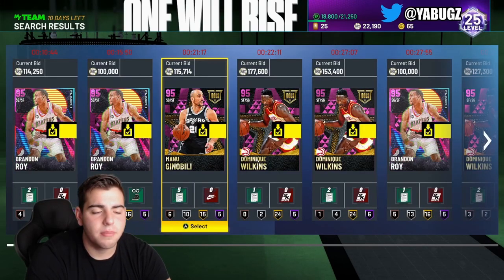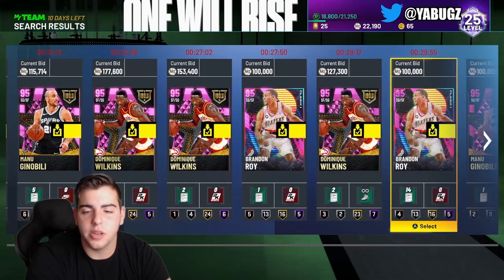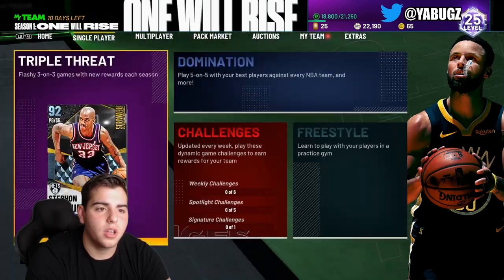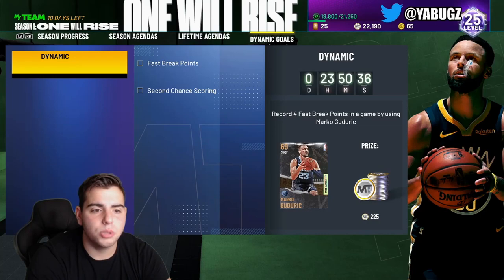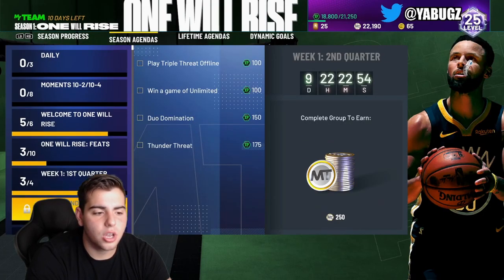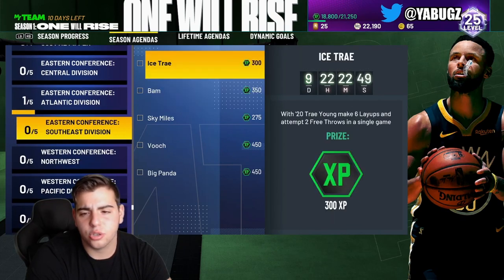Brandon Roy is a good time to sell. For Manu Ginobili, I would wait a little bit longer — we're not getting Idols this week, which means Manu has been out of packs for a very long time, so his value should keep rising. Also, the season ends in 10 days, so people are going to be grinding for XP. Check out cards you have sitting in your agenda — some give decent XP, like easy ones that give 300 XP.